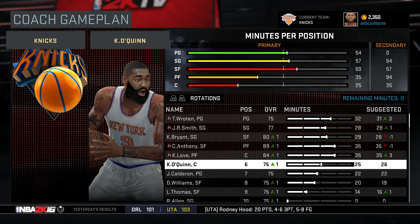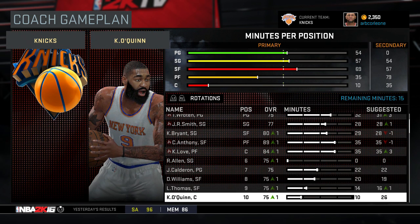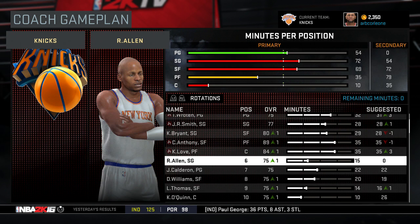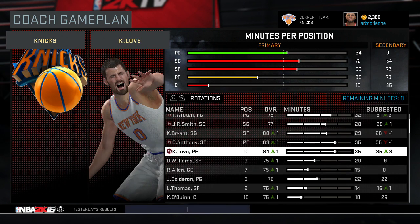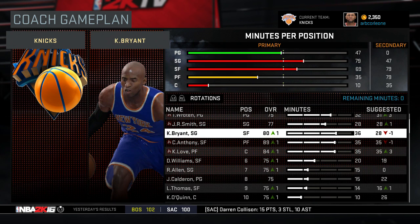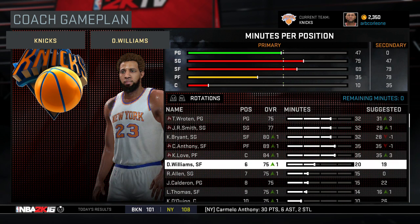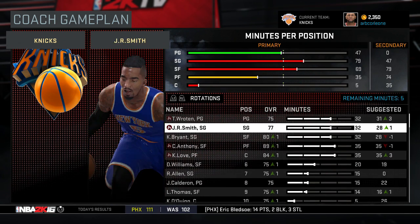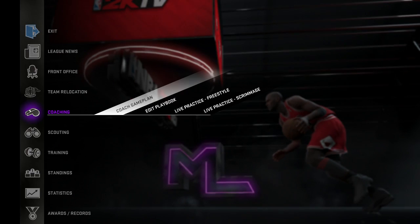The CPU has Kobe as a sixth man — I'm definitely not down with that. Kylo Quinn is playing way too many minutes and Ray Allen is getting no minutes. Let's take some from Kylo Quinn — 10 minutes is fine for him. Ray Allen with 12 to 15 is good. I want Darren Williams and Ray Allen as my sixth and seventh men. The only way we're going to win is have our superstars on the court pretty much at all times.